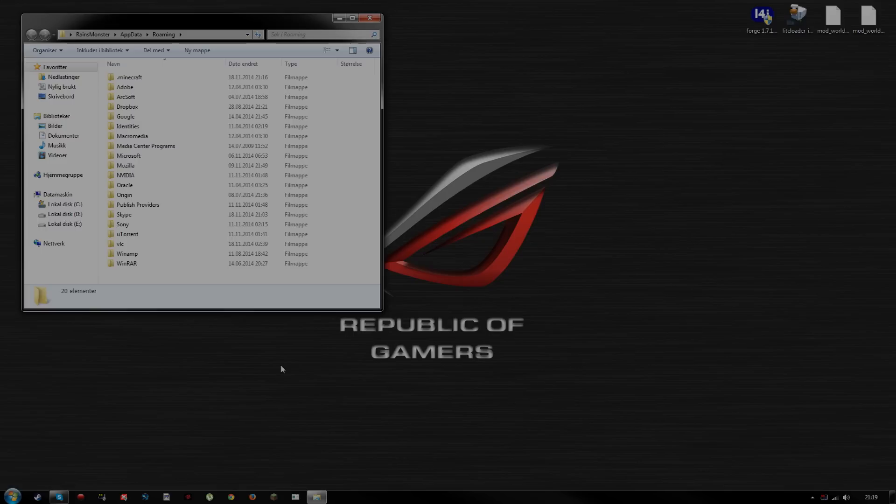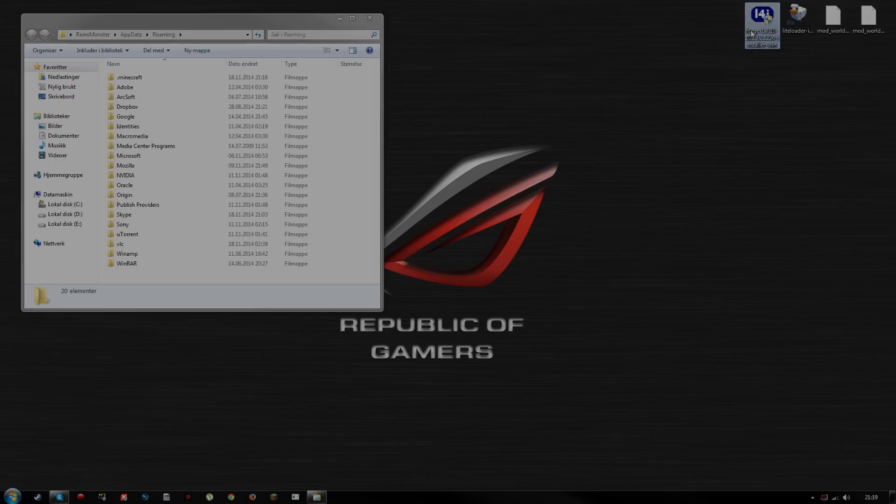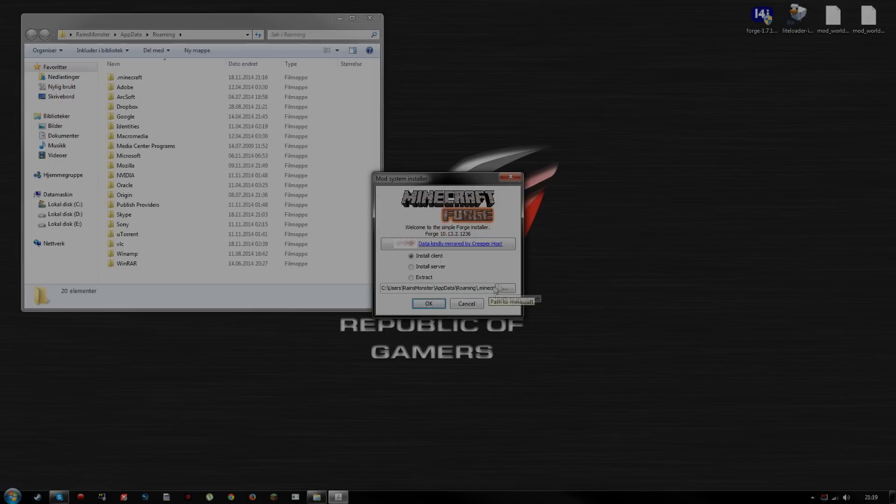This is really straightforward. What you do is double-click your Forge installer. Please note that I'm on 1.7.10 because, as far as I know, Forge has not updated for 1.8 just yet. You want to be absolutely positive that you choose 'Install Client,' and you want to make sure that the path here coincides with where your .minecraft folder is located. This should be fairly automatic, so you don't have to worry about that. Click OK.